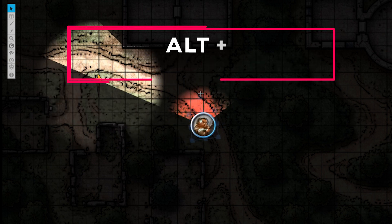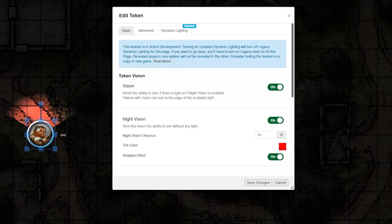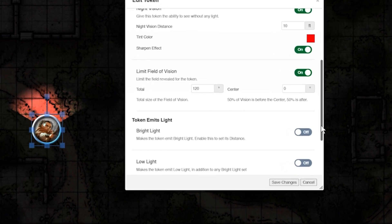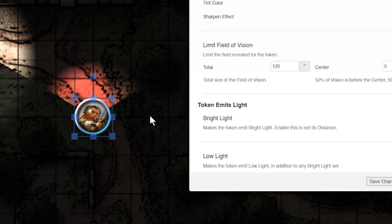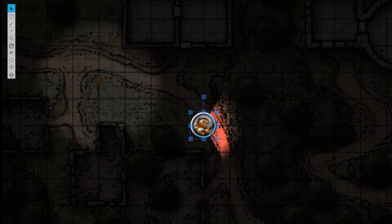Okay, let's go back to the token settings and the dynamic lighting tab and change the direction of the vision without rotating our token manually. The artwork we're using makes it seem like our token is looking directly right. So in the limit field of vision section next to the center, let's type in 90 degrees and click save changes. Great! Now it looks like our vision is in the right direction.